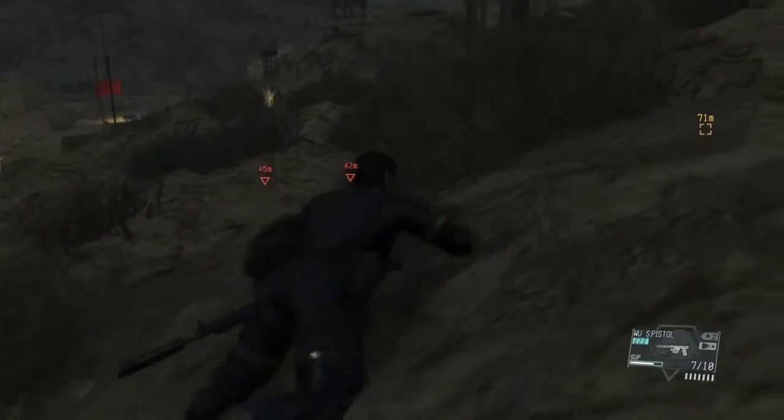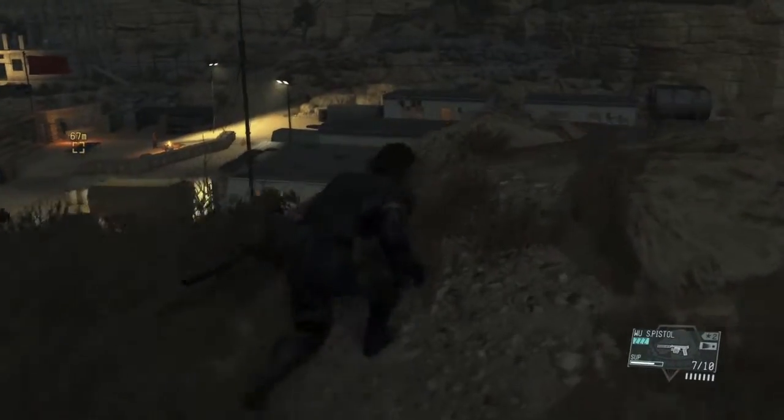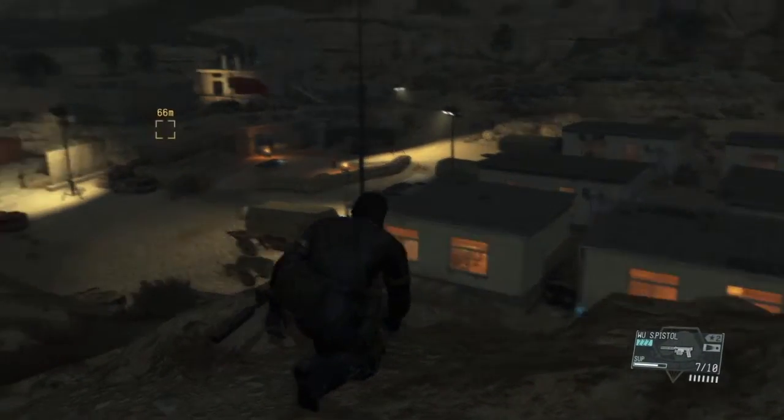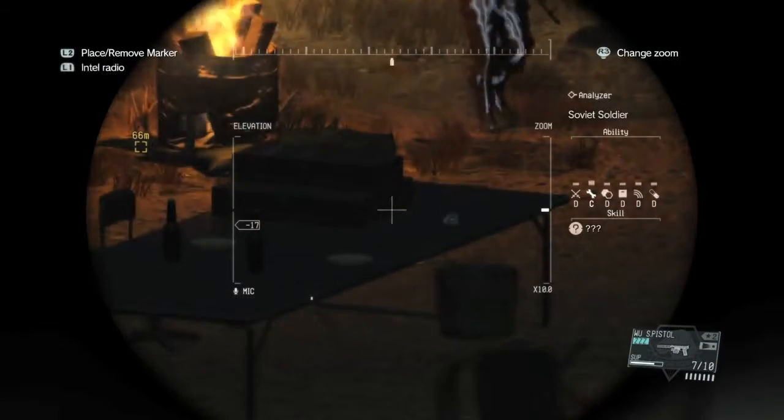Alright, so we managed to avoid those guys and get up on top of this ridge here. We have a nice view of the compound and we'll be able to spot all the enemies and decide how we want to proceed.